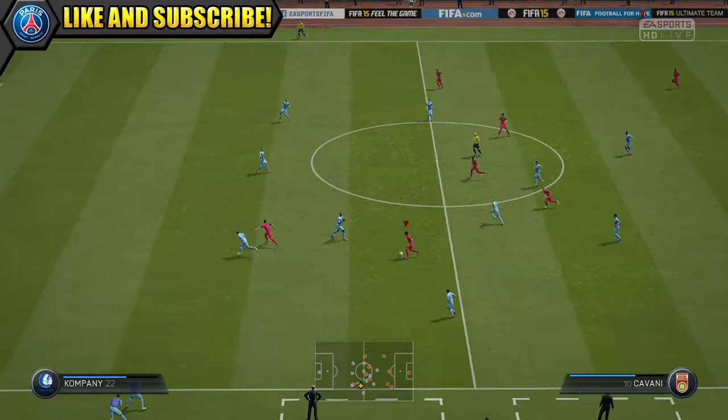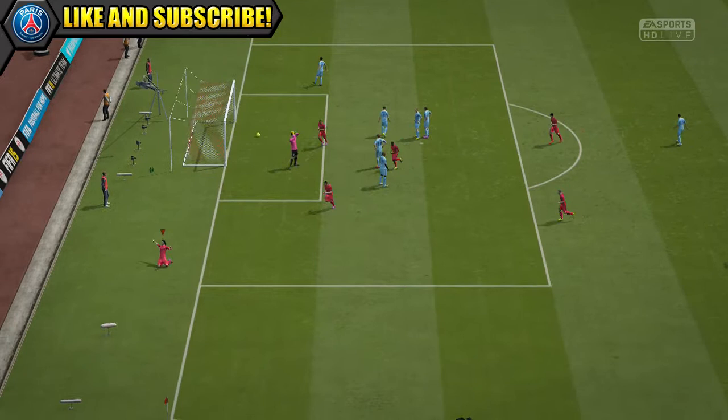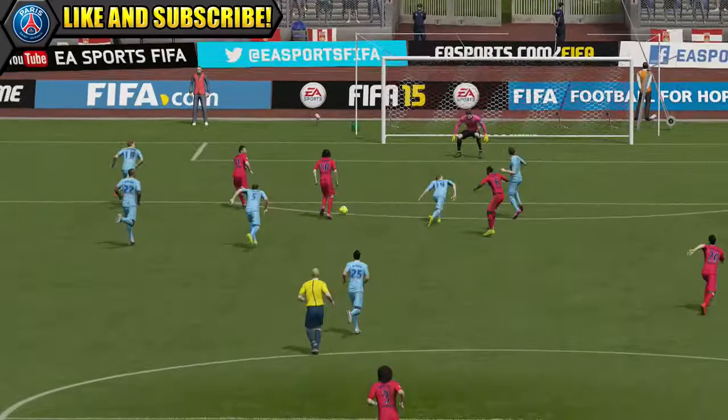Cavani was awesome up top for us in the middle in that 4-3-3 formation. Was so dominant — does have decent pace on him. Acceleration is not too good, but when he gets going, he did actually surge through the defences, and he does have good dribbling and agility to go with that as well. Superb on the ball, feels nice and tidy on the dribble.